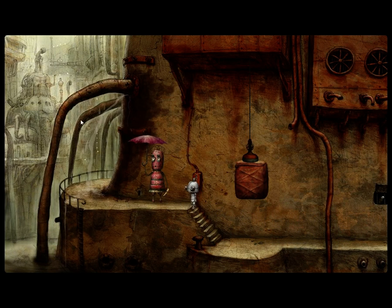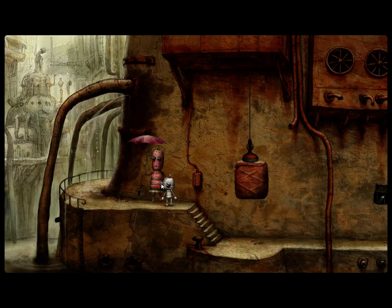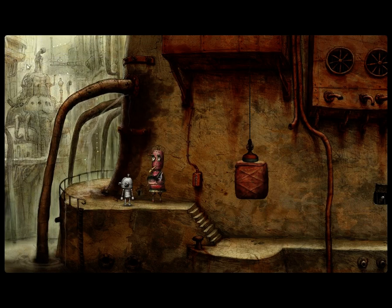Ma'am, I need your umbrella. Sir or madam bot, I need your umbrella. Looks like I don't need the plunger launcher anymore. That's like the motto of this game: use an item, gets thrown out, guess you must not need it anymore.